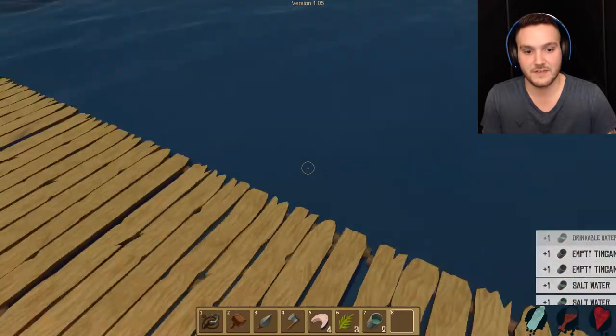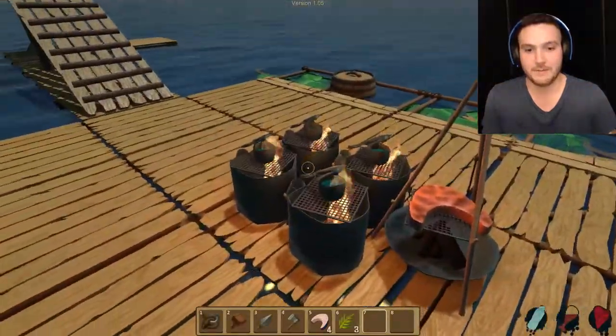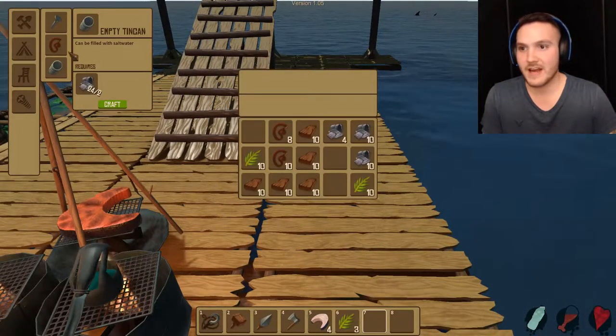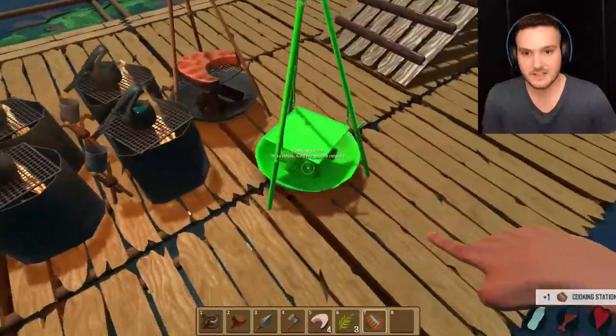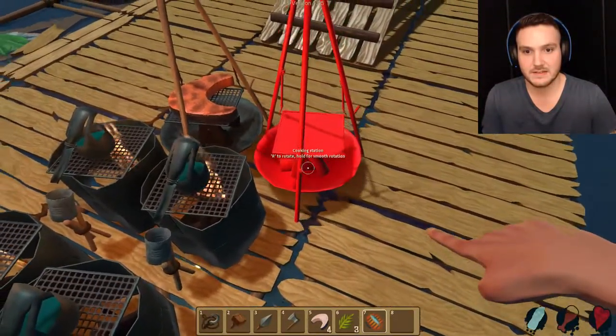So of course with the water purifiers, you're gonna need some more tin cans. Let's get those tin cans all watered up and get it going. Those ones are already done. We're gonna drink those as well, fill them, and add them like we always do. We should be good for a little while.